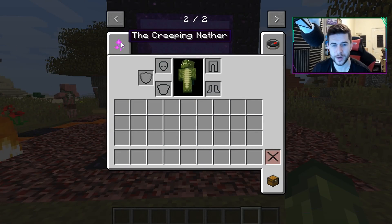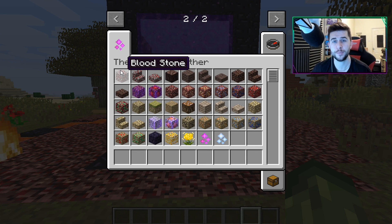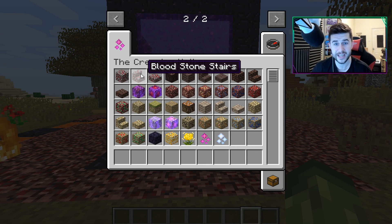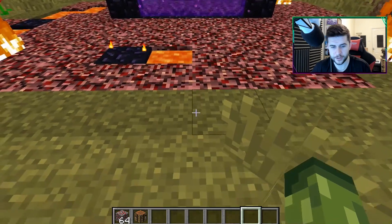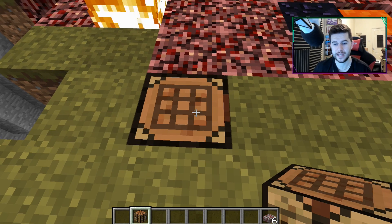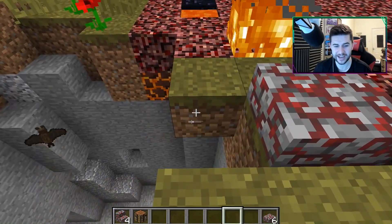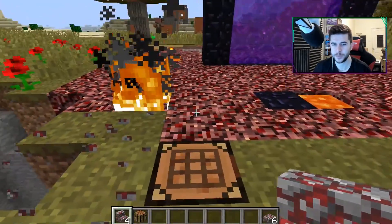There's a lot more to show with this as well. Here are a couple of different variations you can get inside of this mod. There's the bloodstone, and you can use bloodstone to make yourself bloodstone stairs and slabs at the crafting table. They look really cool — the colors are absolutely fantastic.